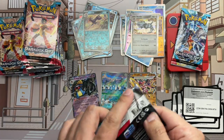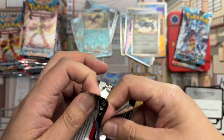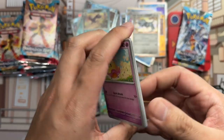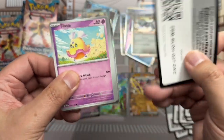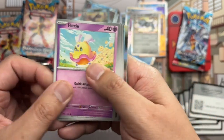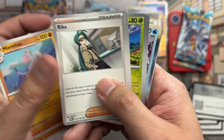We'll be moving a little bit faster since the distribution of cards seems very repetitive — I'm getting packs in a row with very similar groupings. There's a code card. Flittle, Nickit, Knuckle Clops, Nimble, Mincino, Shao, Rika.